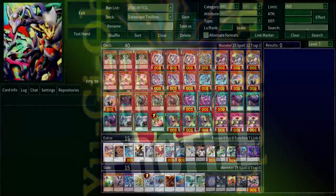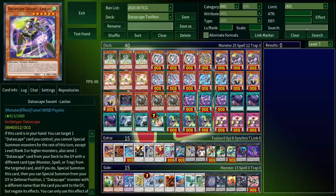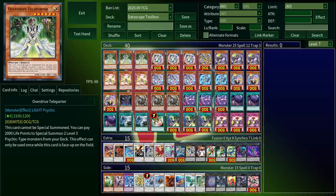Hey, what's up, peoples? Hard Leg Joe here with the profile for my Datascape toolbox deck — a strange mismatch of psychics and worms based around the number three that makes exclusively synchros and xyzs. It's a pretty strange archetype, and also not out in America for another couple months, which means all the names listed here are likely to change. As such, I'll be making up my own names even for the cards that are already out in the TCG.